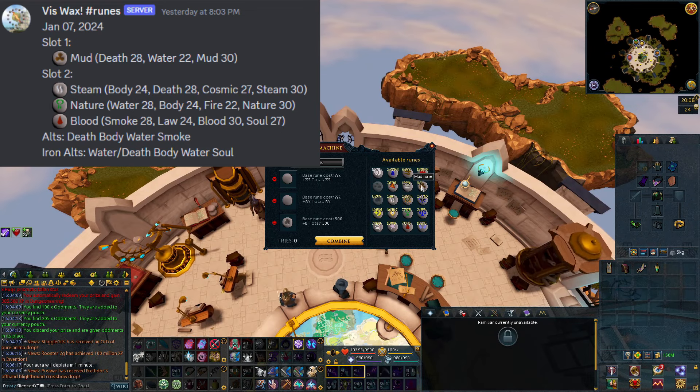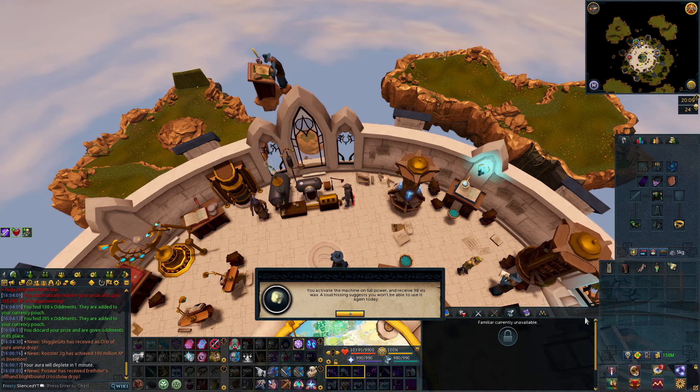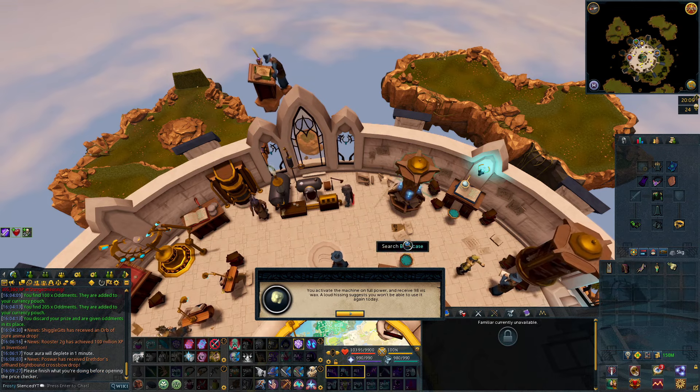For the third slot, you won't know what the best rune is to use unless you activate your runecrafting skill cape, which of course requires level 99 runecrafting. Otherwise you'll have to guess. You'll want to try some combinations until you get a good amount of Viswax, like 80 to 100, and also try to use some cheaper runes. You'll want to avoid using Dust, Mist, and Steam runes since these are quite expensive and you can actually lose money by using them. So just make sure you are using the cheaper runes. You can then hit Combine and you will create your Viswax.